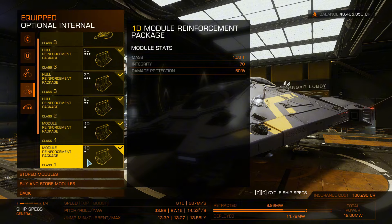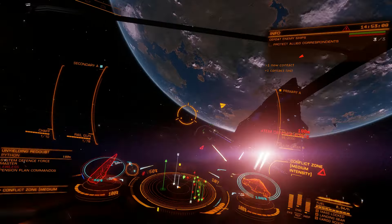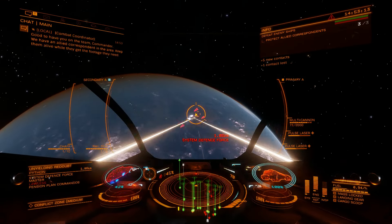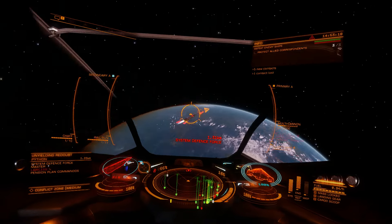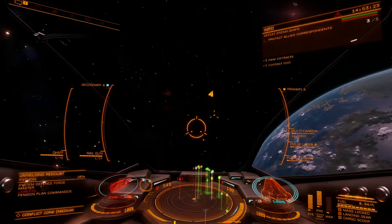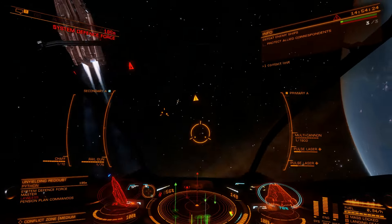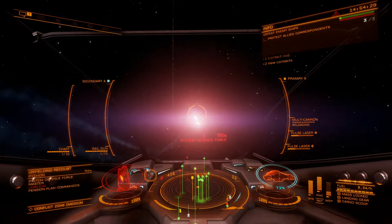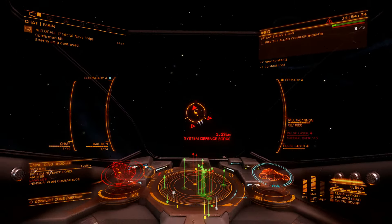Now let's talk about the Viper Mark III pros and cons. The Viper Mark III is fast, agile, and a small target. It is affordable to purchase and equip, and boasts excellent shields for a ship of its class. The drawbacks include a smaller power plant resulting in less outfitting flexibility, limited versatility as it is mainly suited for combat roles, and disappointing jump range — though this is less significant as the ship is intended for operation in nearby systems.